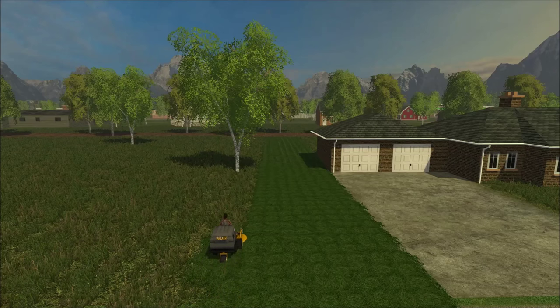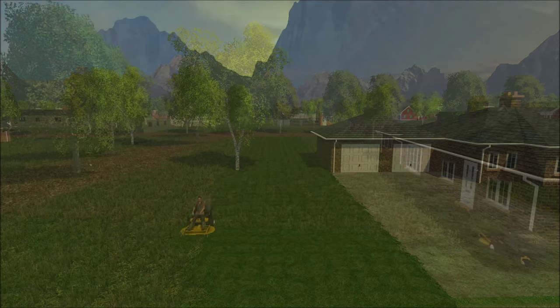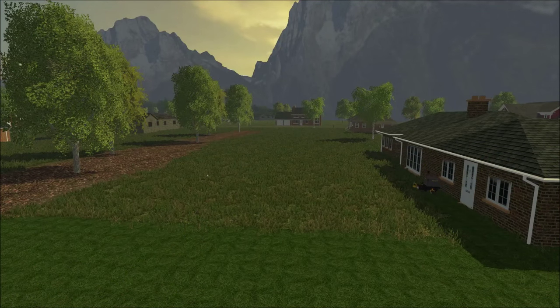We're finishing up this side property, which actually did not take that long. The main one is the back because that's the biggest. The walker did really well mowing and I did very well striping. Just to let you know, I got permission to use a Honda push mower for the next one, and I'm working on a very cool single axle utility trailer.